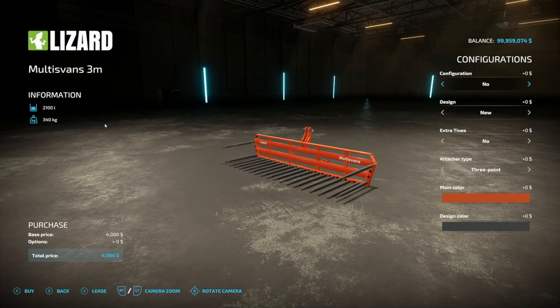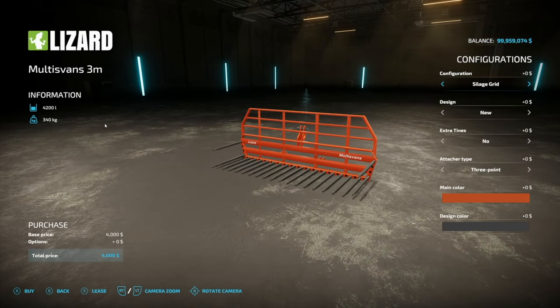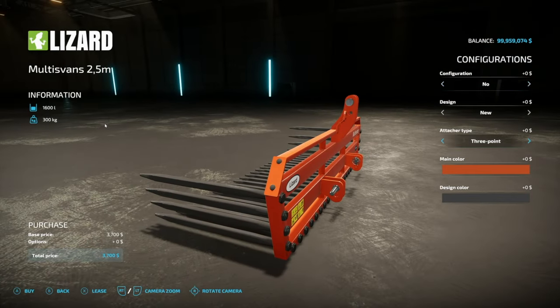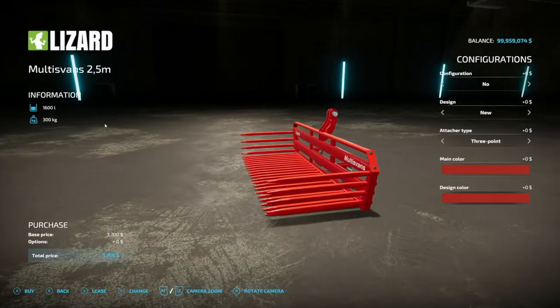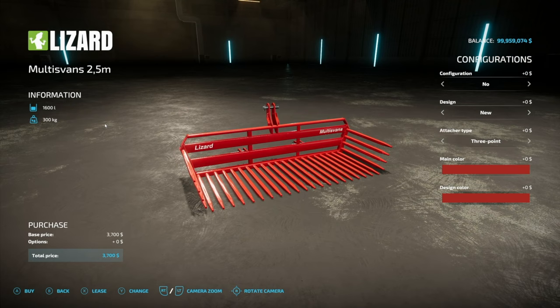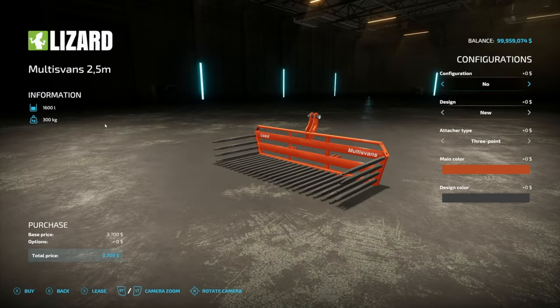Next is the Lizard Multi Vans — multi-volume containers — at 2,100 liter capacity with options to bump up. These hook up via three-point, front loader, or wheel loader. Different color options available. These are a staple in Norwegian agriculture, produced by a Norwegian brand — labeled as Lizard here but a PC-only version is also coming later. They go in your three-point and let you move manure, grass, hay, straw, silage, chaff, root crops, and rocks.